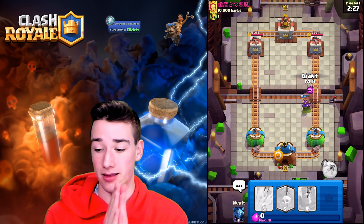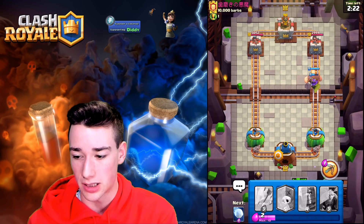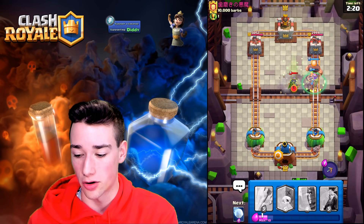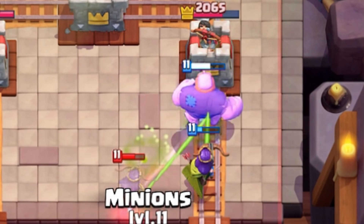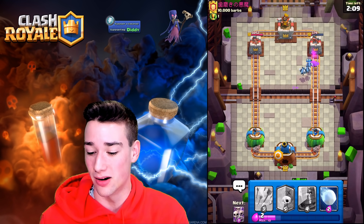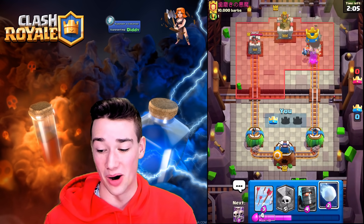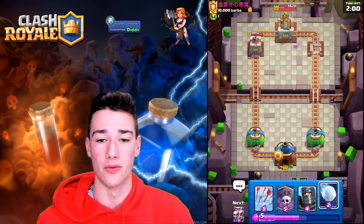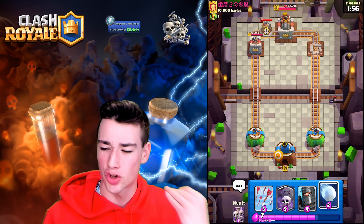Let's go in with our Giant — this is risky because I have no idea what they have, but it could pay off depending on what they place. It's another Archer Queen — holy cow. We got to use that ability. They use their ability too, but look at whose Archer Queen is on top — we're taking that whole tower down. It paid off in a big way. The minions are going to finish this tower. That is a big way to start a match. Our Archer Queen ability was perfectly timed — they ran out of elixir.